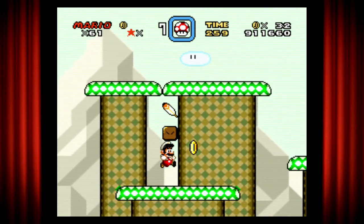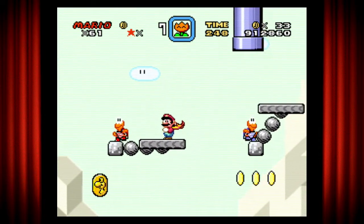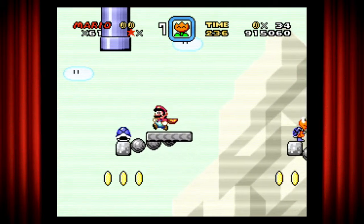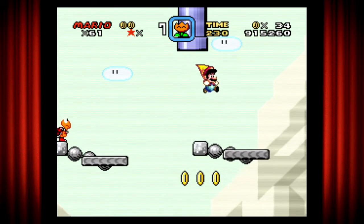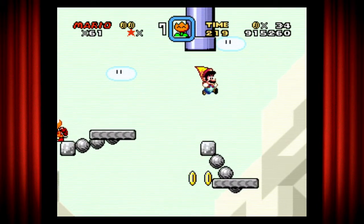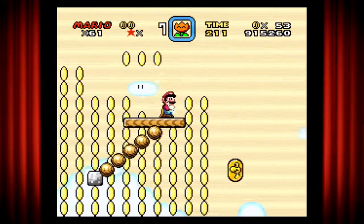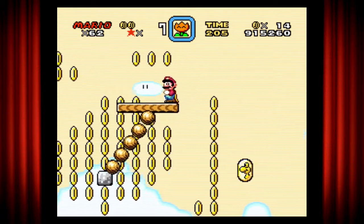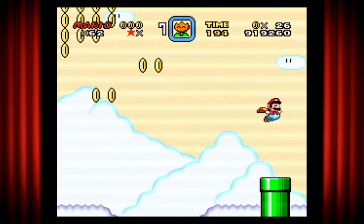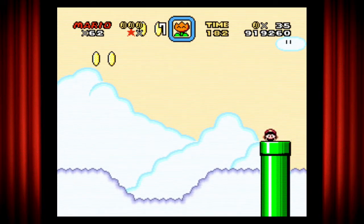Let me see if Yoshi's there — nope, it's just the feather, that's fine, let's move on. Trying to get up there — one more time — all right, there we go. We got ourselves a lot of coins in this secret world.